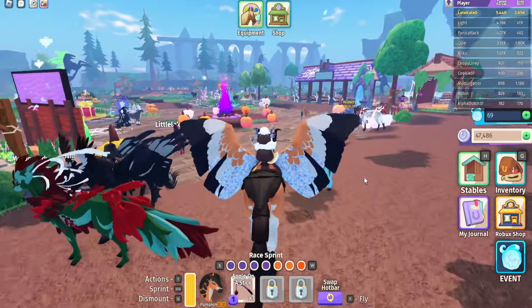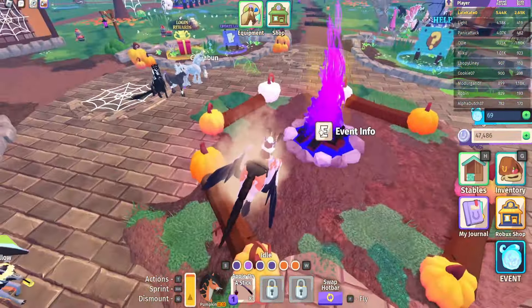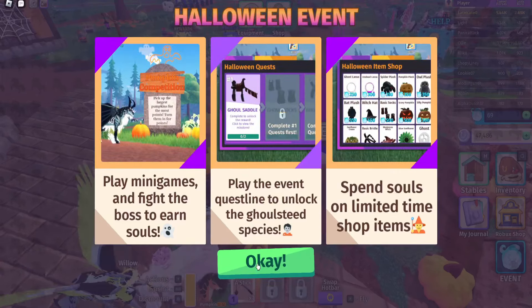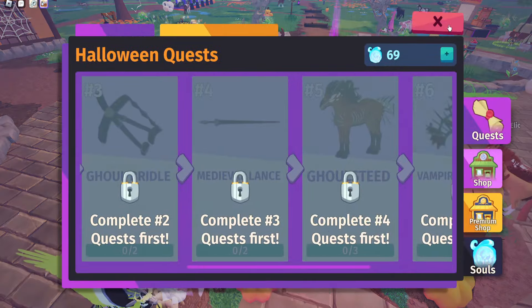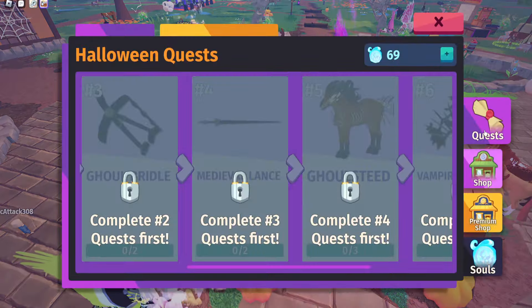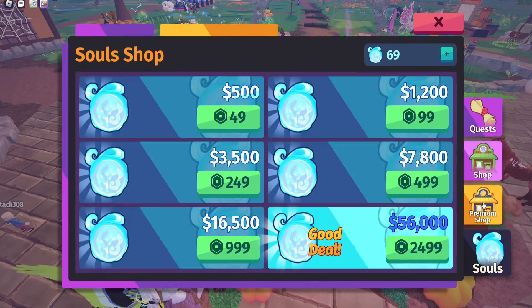The first thing is if you just joined into the game, there will be a little thing in the middle which is the fire pit, and you can actually see the event info if you really wanted to. Now it doesn't specifically go over a lot of things, but it's there if you want it. If you go into your event button, you can click for events — the quest will pop up, the shop, as well as the premium shop and souls.